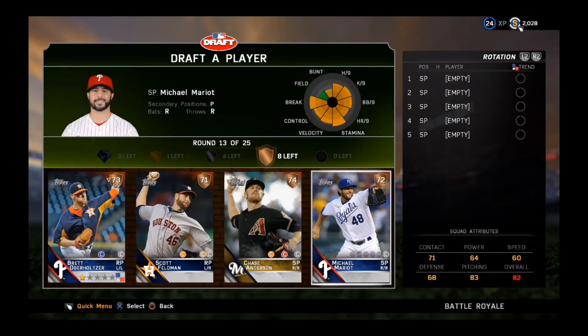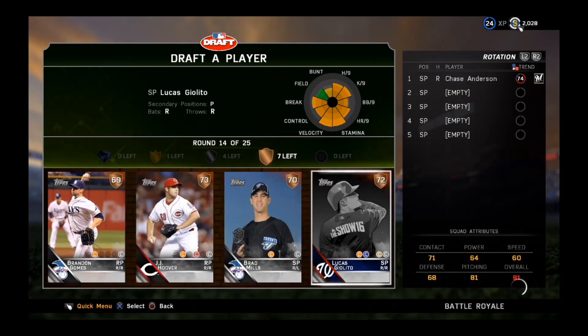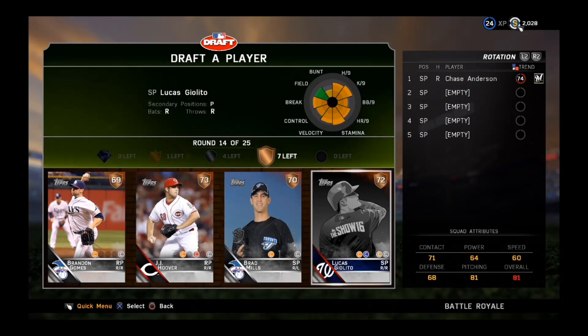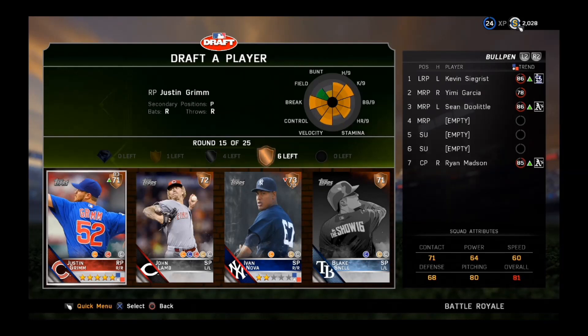Another pitcher's round — we will fill up with Chase Anderson in the starting rotation. Another pitcher's round — as long as it's bronze — Brad Mills or Lucas Gilotto, and Lucas, you are on the team.